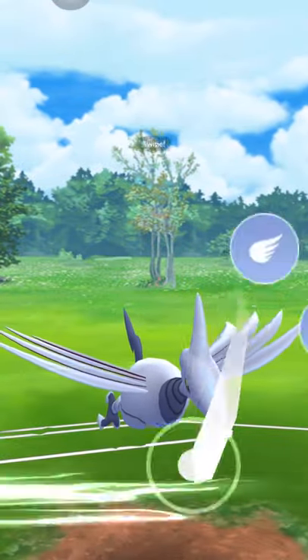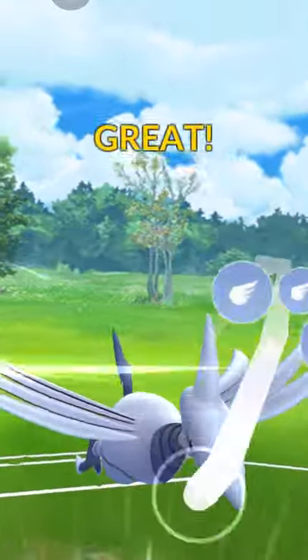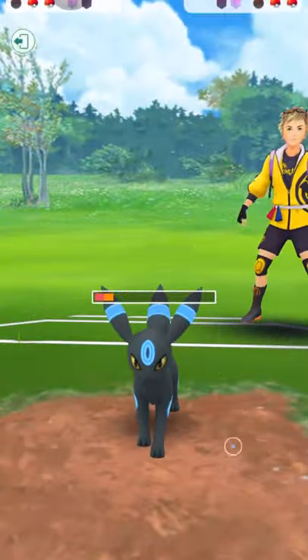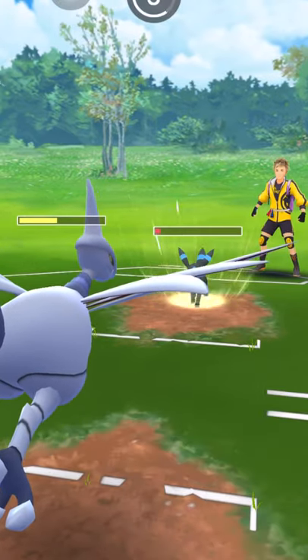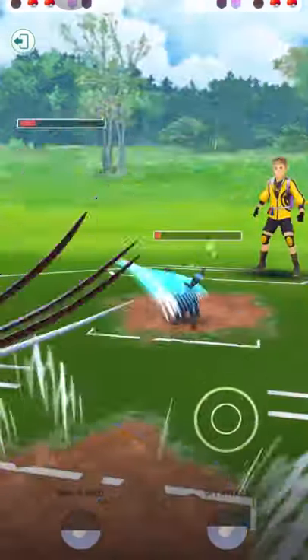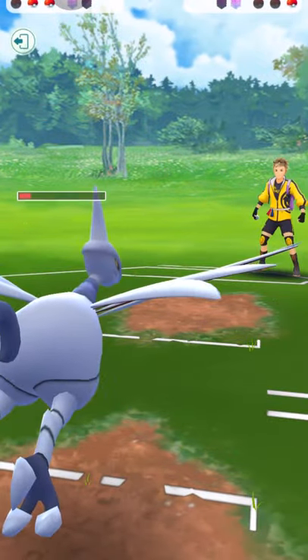Bring back Umbreon. The match is pretty much set. Sky Attack didn't do much compared to that Brave Bird — Brave Bird has 130 attack I think. Because I was able to land that Brave Bird in the beginning, this Umbreon just can't do anything right now.